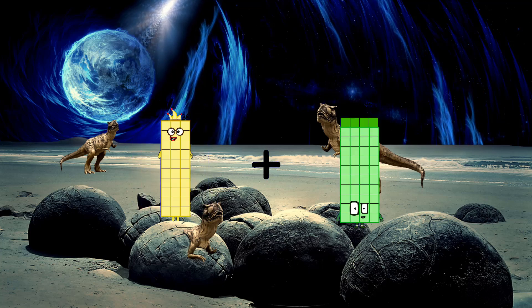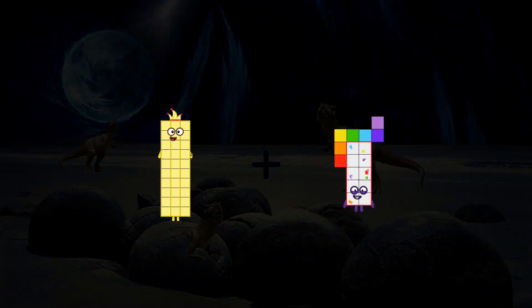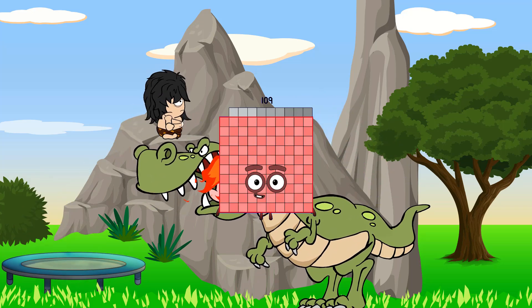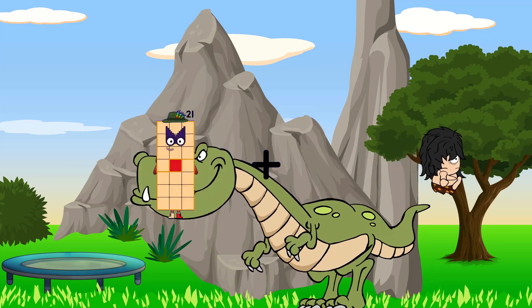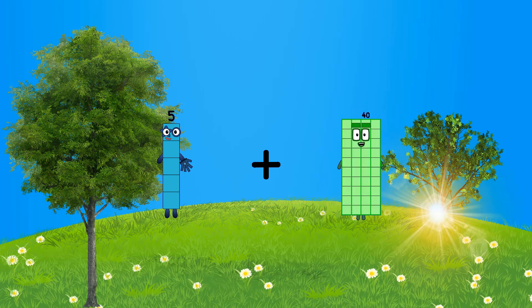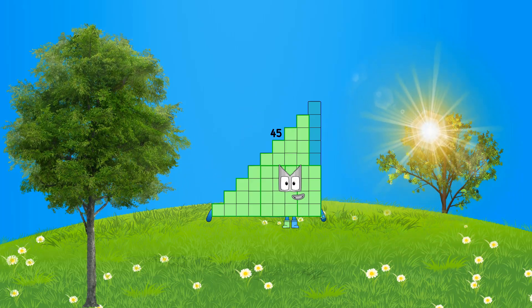30 plus 79 equals 109. 30 plus 79 equals 45.